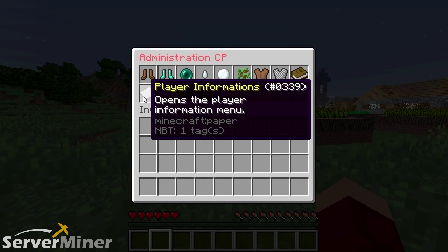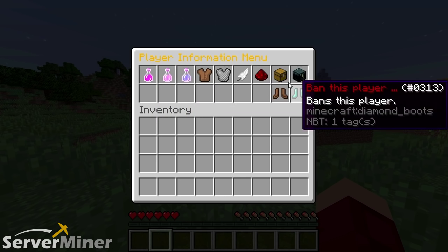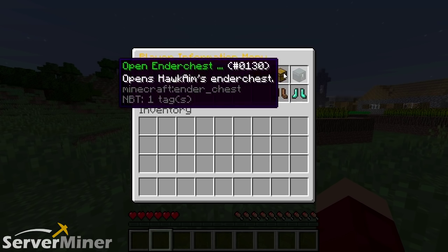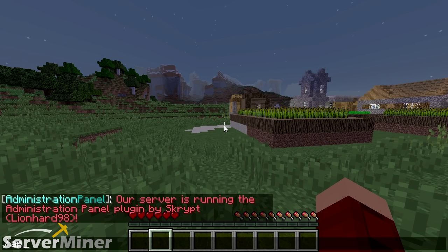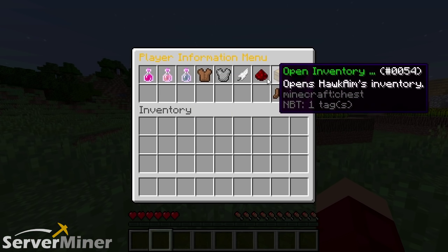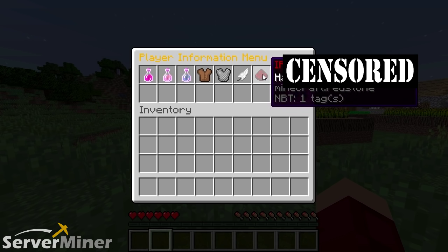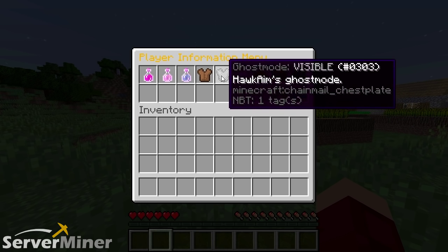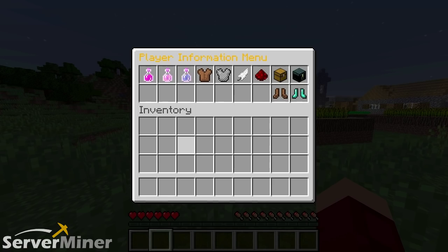The next feature is a little sneaky. We're going to look at Hawkeye's details. If you have a dispute on your server — someone's stealing items and you can't find it in any chest — you can check their ender chest to see if they stole a beacon or something. You can also kick them from this point, check their IP address, and change their fly mode, XP level, food, and health — everything right here from the panel.